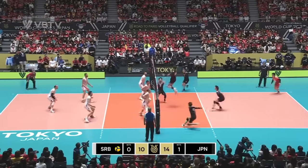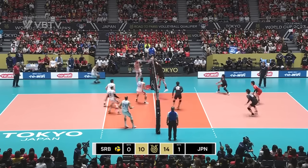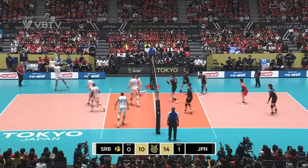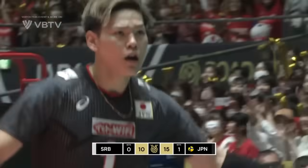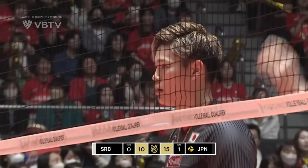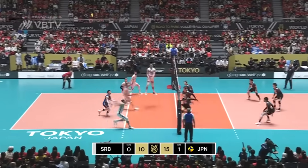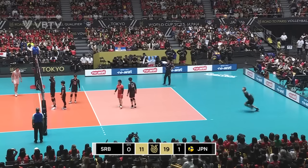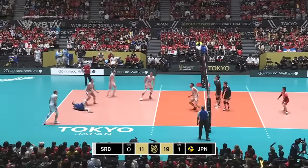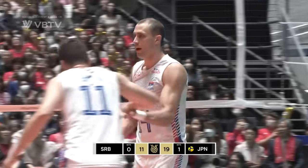Yamamoto. Sakita. Good blocking. Got a cross. Good work there to keep the point alive. Serbia — but not for long because Yuji Nishida arrives with real anger. Did get hurt in the collision on the centre line but he's not showing any signs of injury at the moment. Nishida yet again. Backcourt attack. That's the side out they've been looking for for a while now.